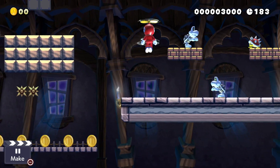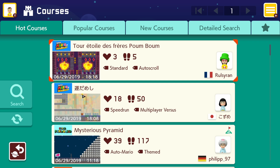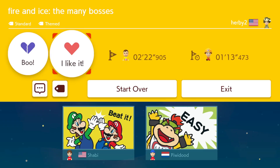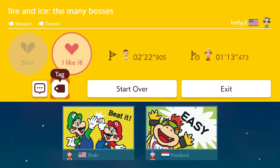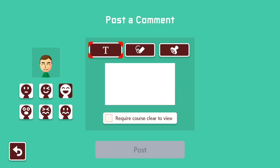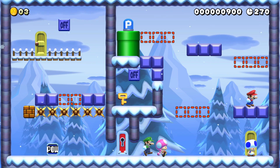This brings us to another key element that makes the Mario Maker games so successful — they're great community games. A level maker game is at its best when you're able to share it with others. You can upload your work for everyone to enjoy while playing through other people's levels, liking and commenting on them, and getting ideas for things to add to your own future levels. I really liked seeing the global creativity of the Mario community, particularly the tributes to other games.